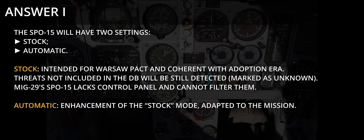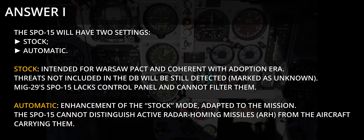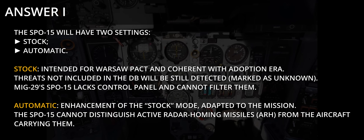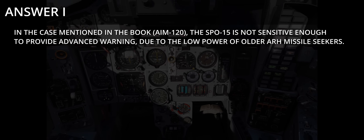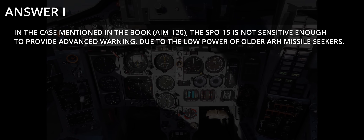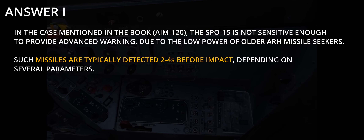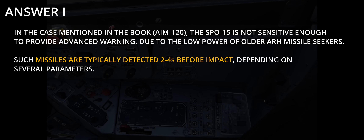The automatic program does not include missiles, for a simple reason: the SPO-15 doesn't have the resolving capability to distinguish ARH missiles from aircraft that carry them. Therefore, as long as the carrier aircraft is listed in the threat program — and it typically will be, as the entire high PRF range is filled in as type F by default, as are some medium PRF slots — the incoming active radar homing missile will be misidentified as the carrier aircraft. The SPO-15 is not sensitive enough to give advanced warning; typically the missile will only be detected 2-4 seconds before impact depending on angle of arrival. And even then it will not trigger a launch warning — in fact, there's no possible scenario in DCS that would trigger the launch warning in the MiG-29 currently.